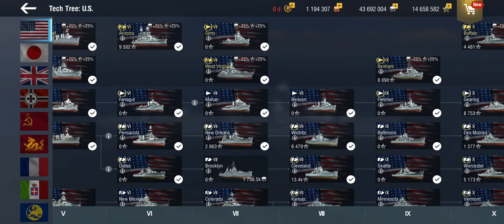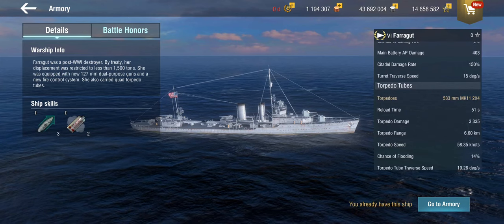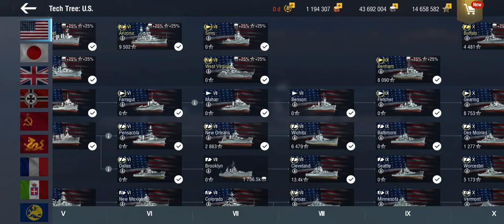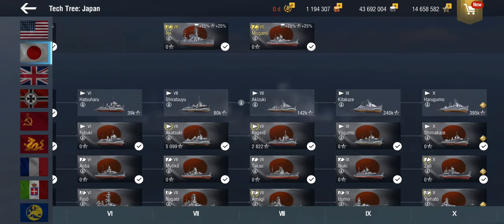If we look at something like the Farragut, she has a torpedo range of 6.6 kilometers with a surface detection of 5.88 — it's relatively close, meaning more often than not you'll get detected, so you may as well not bother. The American destroyers are pretty good gunboats — sturdy with long-lasting smoke screens that give them a defensive edge in close fights. The Japanese gunboat line falls more into the long-range role I'll discuss in a separate video.